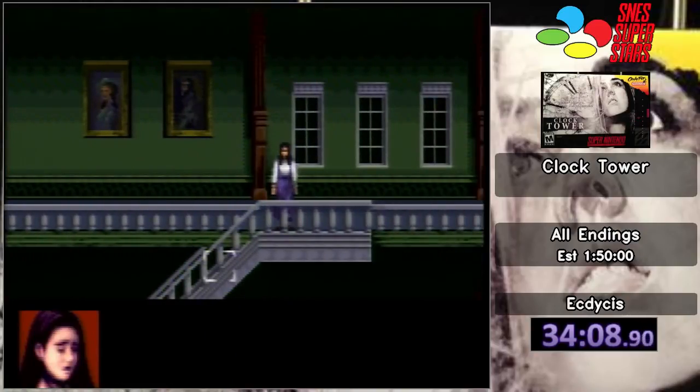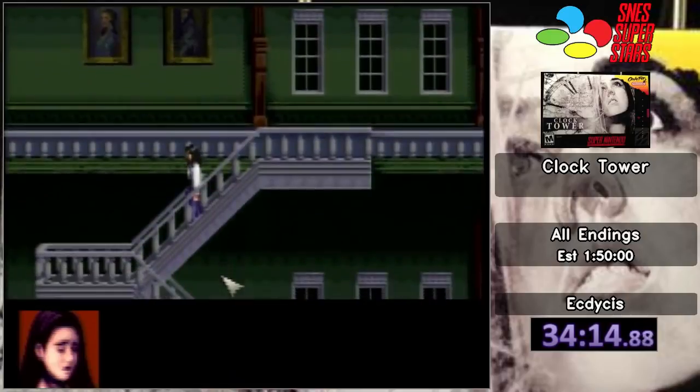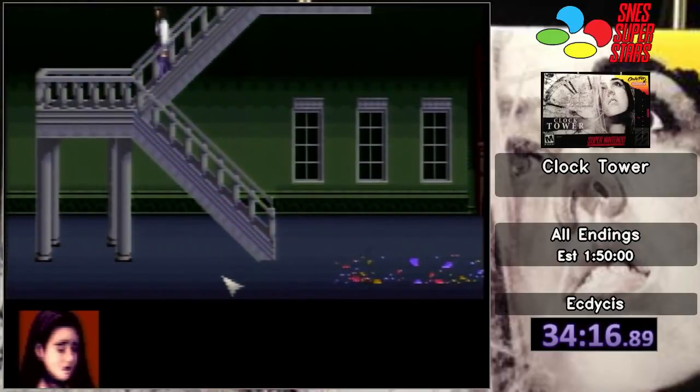I'm going to do F ending. Wait a minute — why am I doing B ending when I can do F ending? It's faster anyway. So we didn't actually get Mary, meaning I can just get out of here. This is perfect. So I'm going to change the routing a little bit here. So far we've done A and H. I'm going to do G and then I'm going to do F because F is going to be very good. Right now we have two of the endings done, our third one is about to happen.